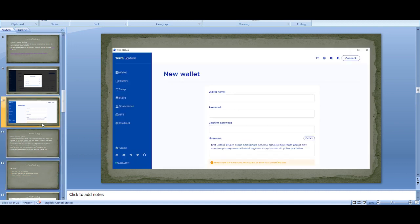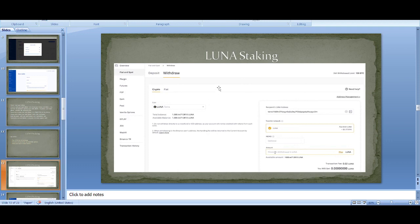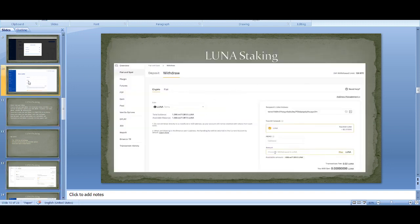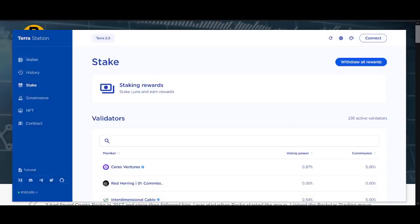If you haven't already got the Luna 2.0 airdrop and you're looking to get more Luna, you can do it through Binance — Binance is supporting Luna 2.0. You buy it on an exchange, then withdraw it to your Terra Station wallet address. That's how you get Luna 2.0 into Terra Station.